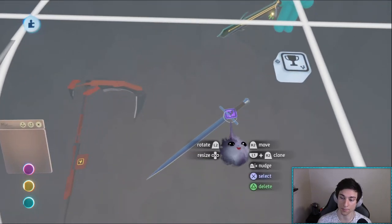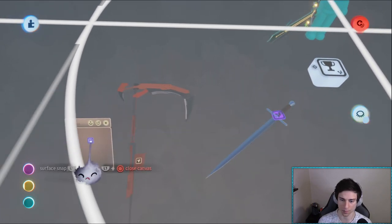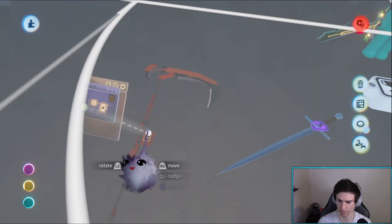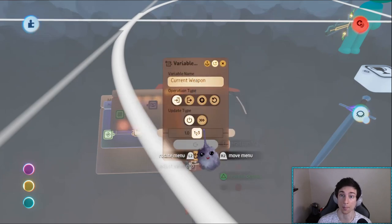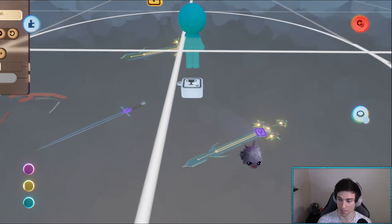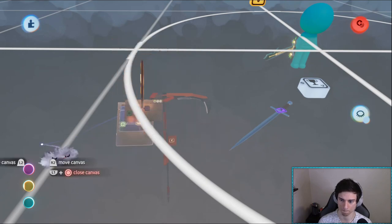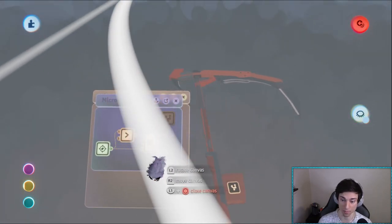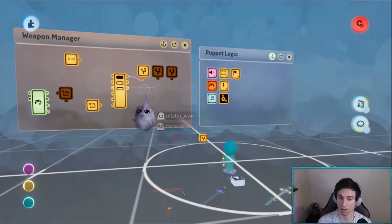To pick up this weapon we need the chip, so let's grab the chip and put it in. This is going to be weapon number three - weapon one was the simple sword, weapon two was the EOS sword, and now the Ruby scythe is weapon number three. When you pick this up, the current weapon gets set to three.